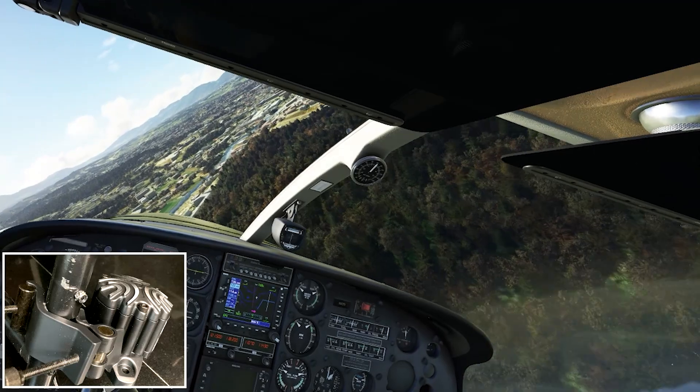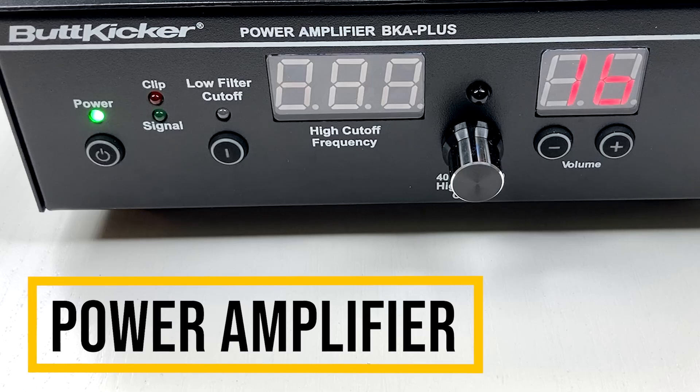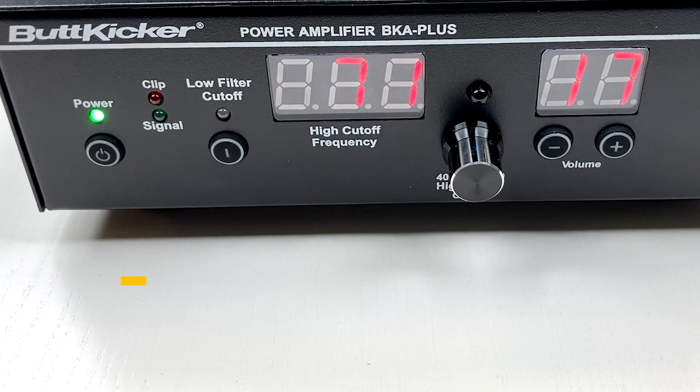The best upgrade for the system is this digital power amplifier. You can use a remote control to change the volume, and you can also turn on the low filter cutoff as well as changing the high cutoff frequency values. This gives you the best control over the amount of haptic feedback you want in the sim while you're flying. And it's great because once you get it set, it remembers those settings for next time.